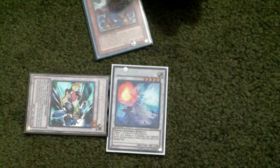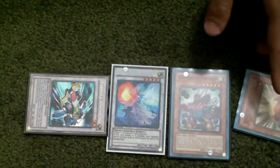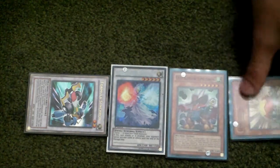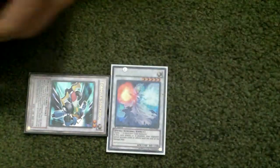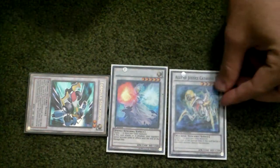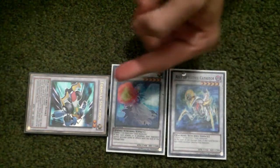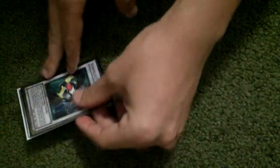And then you basically do the same thing — Level Eater, dump it, for Armades. Then for Ally of Justice Catastrophe. Five, ten, twelve. Sync for Shooting Quasar Dragon.